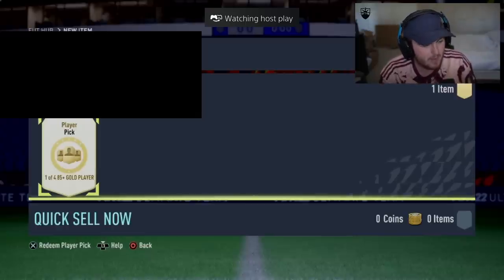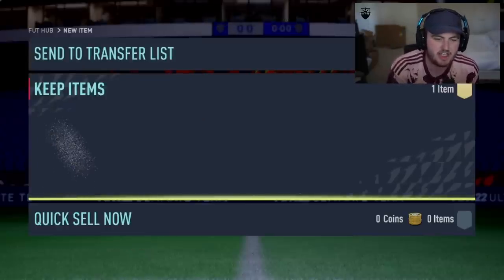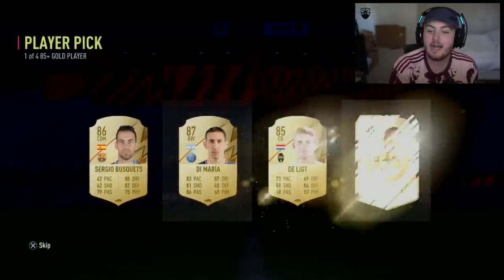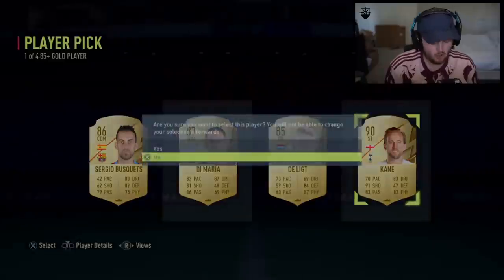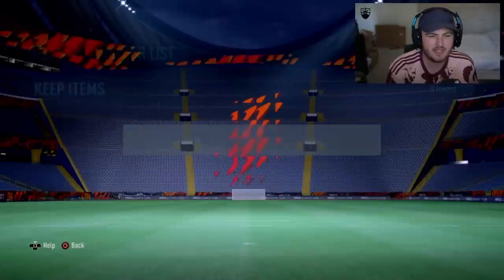85 plus player pick and the Team of the Season pack for the daily login. Come on EA, let's get a Shapeshifter in this 85 plus player pick. Harry Kane's not awful - it's all right fodder at the end of the day, but that's about it. You want more than fodder in these - you want something usable, at least.